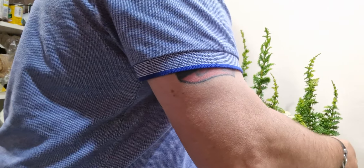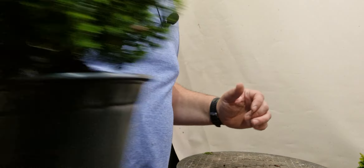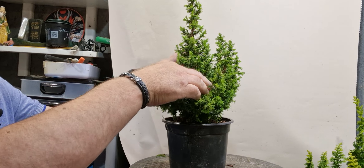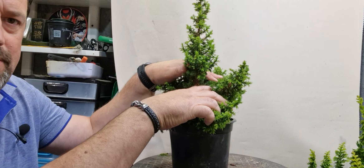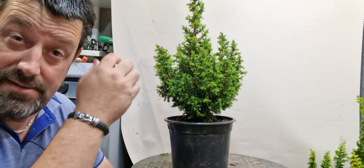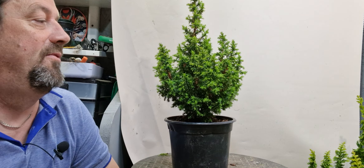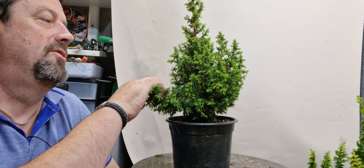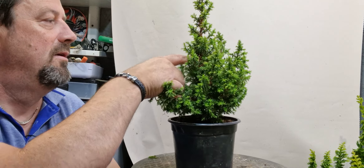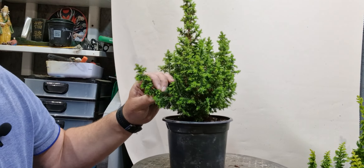We'll just get it up here now. My plan is to basically take off all these bottom branches, keep the main tree, and use all the bottom branches as cuttings — miniature trees around it, build a forest like the other one. And if all else fails and these all die, maybe I'll just be left with the main tree, which we can then decide to style, maybe put a bit of wire on it. But for now I'll leave it as is and see how it goes.